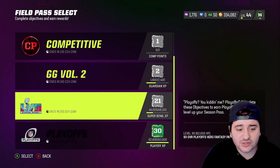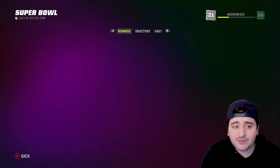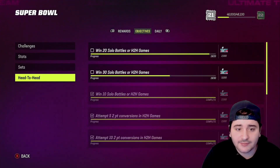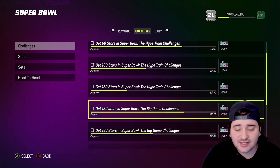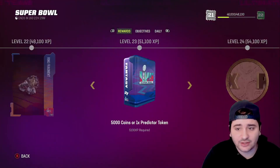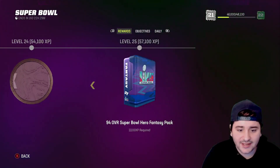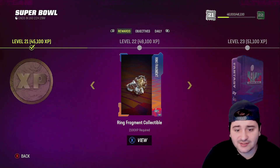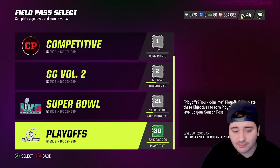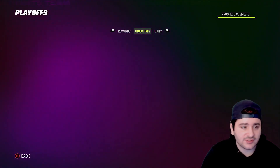For the Super Bowl and Playoffs field passes, grind all the solos. For objectives, put a Super Bowl player or a playoff player in your lineup and just play games — you'll get them done as you go. The challenges give you a lot of XP. I personally want to get the 20 XP and the 94 Super Bowl pack. Pretty self-explanatory for both passes.